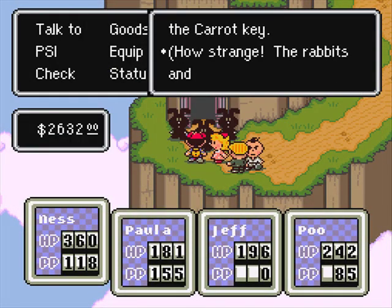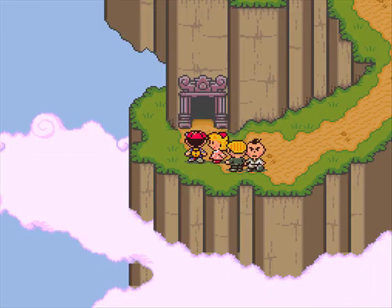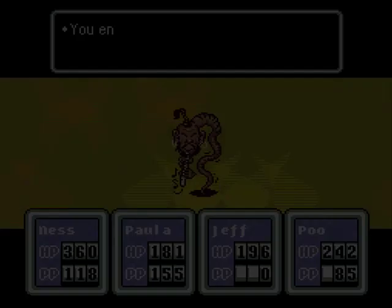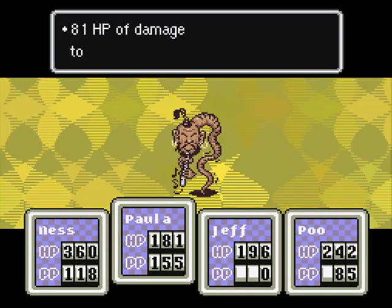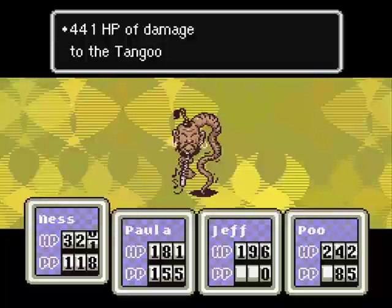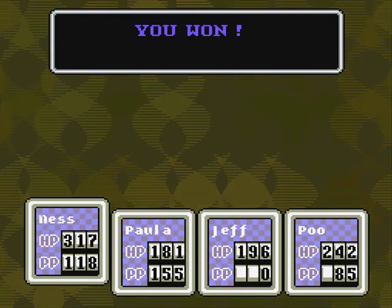Uses Carrot Key — how strange. Rabbits and Carrots disappeared all at once. Okay, and this is actually the 6th Sanctuary Location. I believe it's called Pink Cloud, and basically it's filled with enemies that like to electrocute you. Besides this guy — he does other stuff that's not cool, like hurt you a lot. Then if you use a Smash attack on him, he just does that.